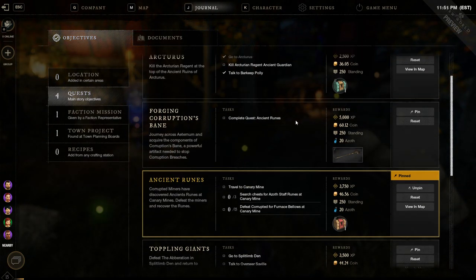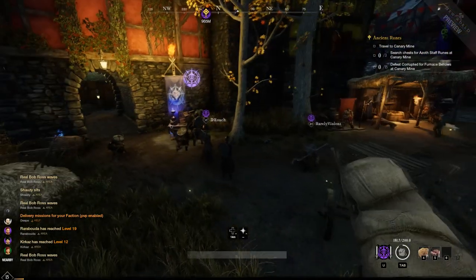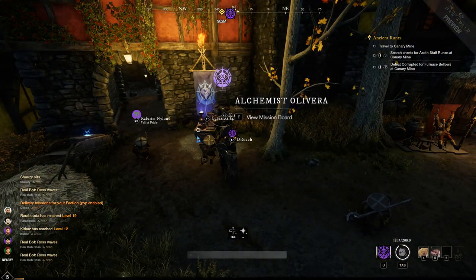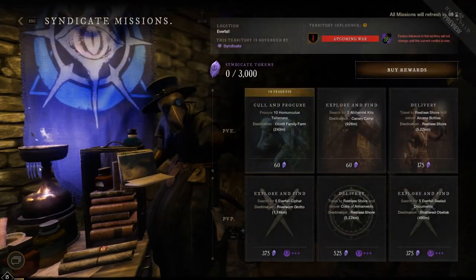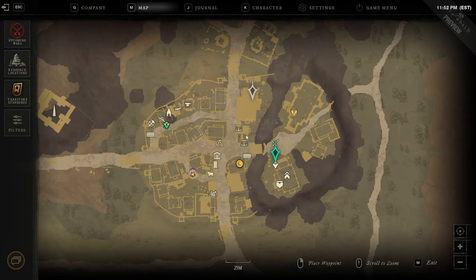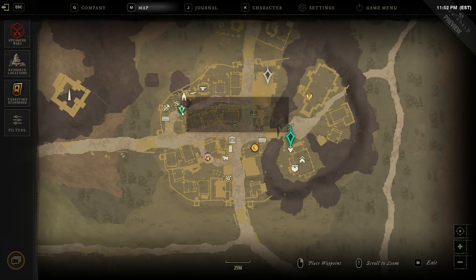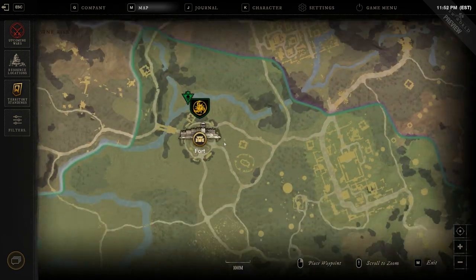At around level 22 or 23 you can complete the main storyline, and then you can get into what is probably the best XP you can get right now in New World — that's going to be the Syndicate Missions, or if you're a Marauder it'll be the Marauder Missions board, or a Covenant Missions board. In this settlement the Marauders Mission board is in the top left and the Syndicate Mission board is in the bottom left. That's going to be different per town; every settlement will have all three faction boards.